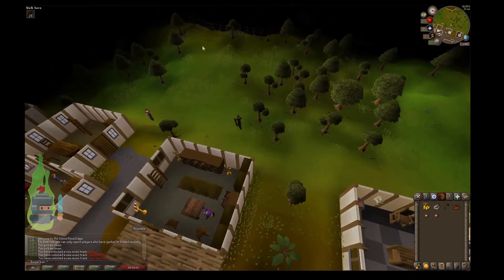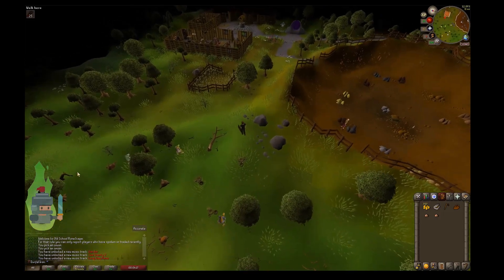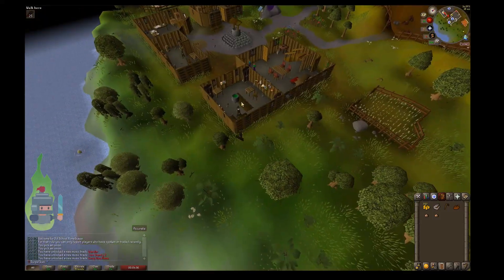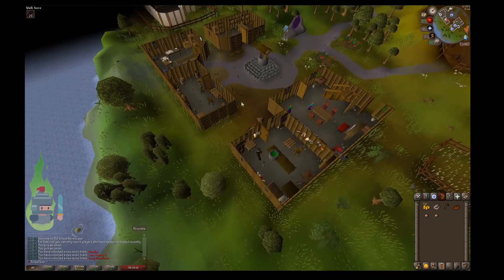Head past Port Sarim, past the small mine there at Rimmington, and head towards Hetty's house, which is just this one in the corner. You can see it there — it's obvious by the big cauldron with the green liquid in it. Speak to Hetty.